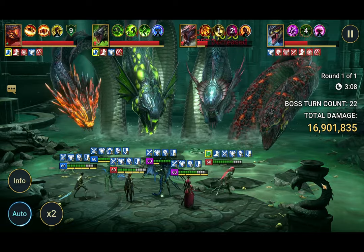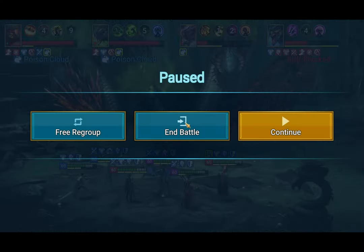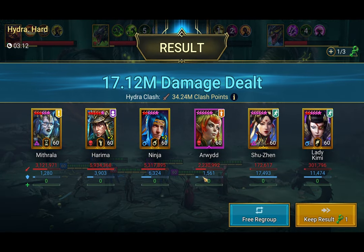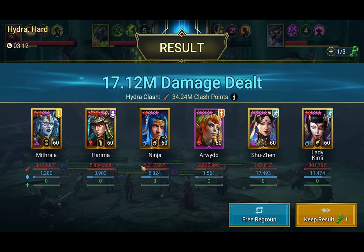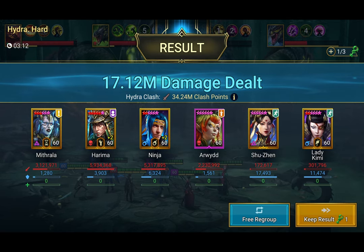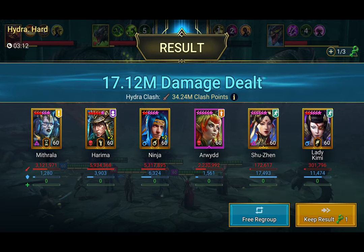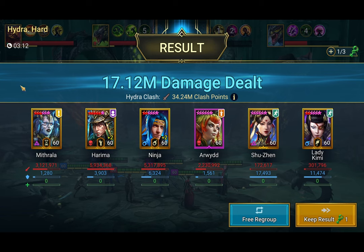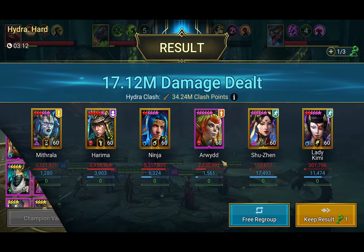We are now approaching turn count 24. Let's end the battle there — 17 million total. Harima still out-damaged everybody. Ninja came in second and Arwid came in third, which was to be expected. Not surprisingly, Mithrala also has the hex and that damage counts toward Mithrala's total — so keep that in mind. But yeah, on hard, Arwid is a pretty decent damage dealer.